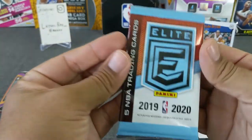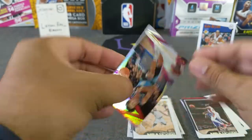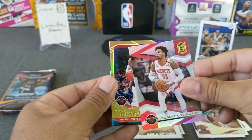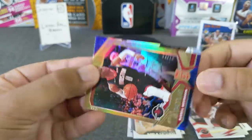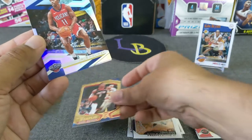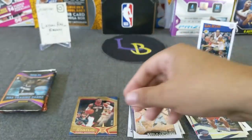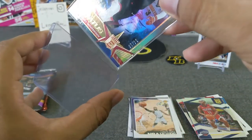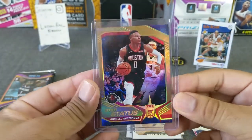Alright let's do the Elite Pack — five cards per pack. Let's see if we get a numbered card in here. Colin Sexton, Robert Covington, star status — Russell Westbrook /10 gold! Very nice. He has not played in the playoffs yet but always take a gold no matter what. Drew Holiday and Dennis Schroeder. Very nice — gold star status Russell Westbrook, we will take that. We'll sleeve that just because it's a gold. Very nice card.